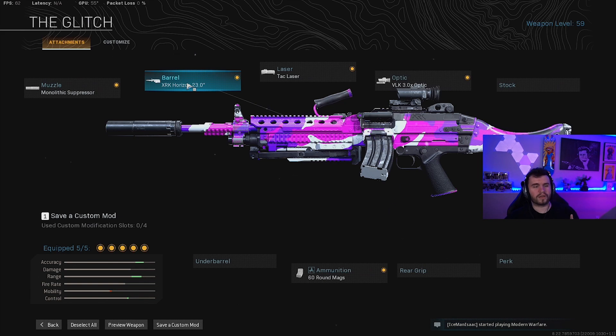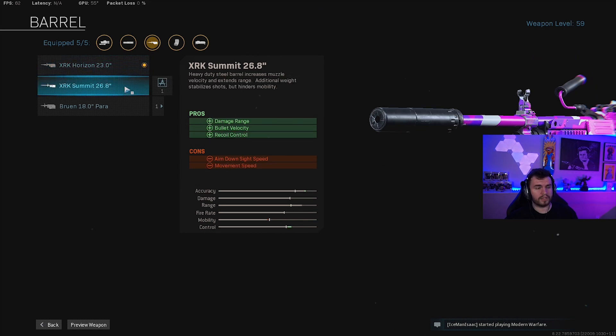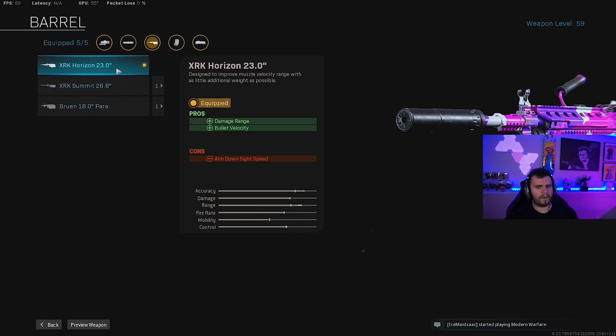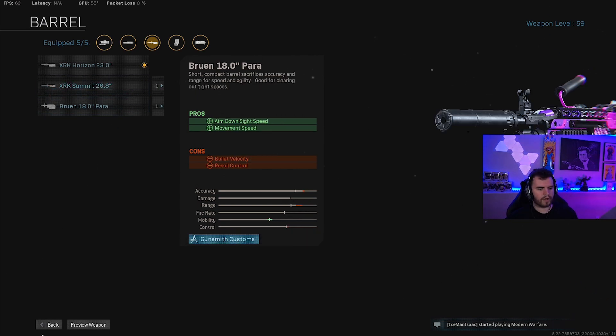Now the barrel — this is where decision number one comes in. I am a more run-and-gun aggressive player, so I go with the 23. I found the difference in range between the 26.8 and the 23 is pretty negligible. This still beams pretty damn far, and you actually get a little bit faster ADS and some more movement speed. So if you're a guy that likes to move around a lot and get a lot of kills, I recommend going the 23. If you're maybe a little bit of a slower player who sits back and you're worried about the extra couple meters of range, you can run the 26. It's going to be just fine for you.